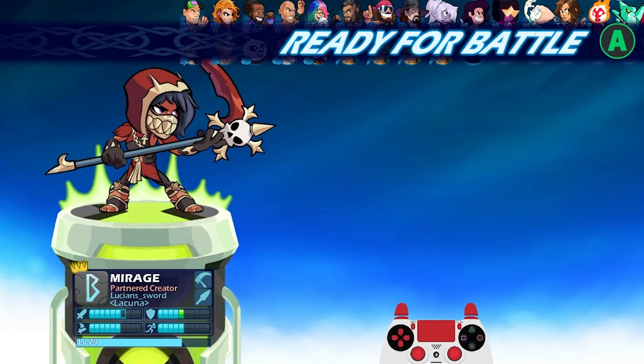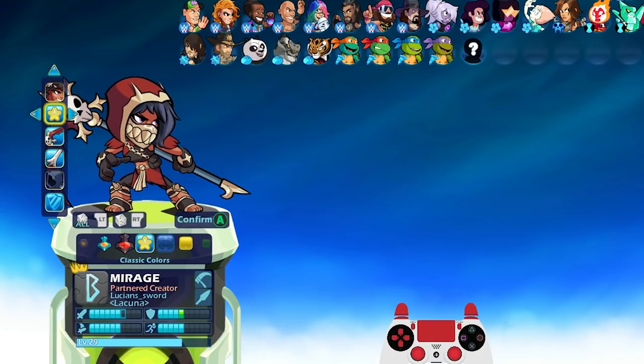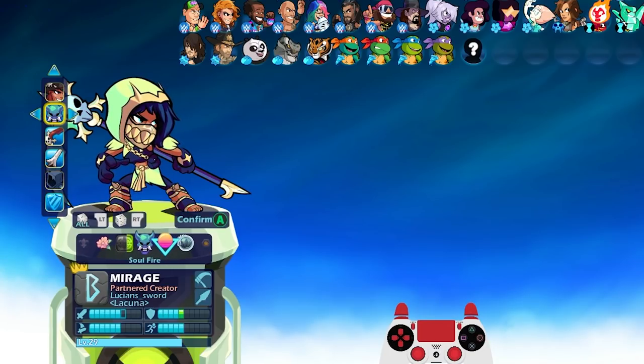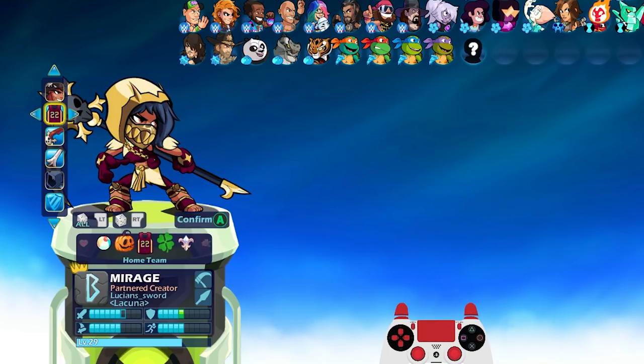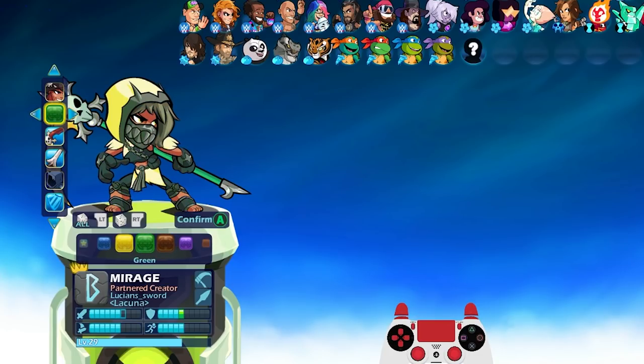It kind of just gives that Fenrir Mordex look to Mirage. Very cool. We'll quickly go through all the colors so you guys can get a feel for what they look like, but I'm not going to be able to play every color — there's just way too many. This skin looks amazing. Props to the creator for making this mod, it's really, really cool. I love showcasing mods like this.